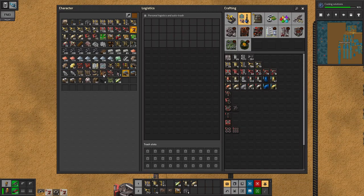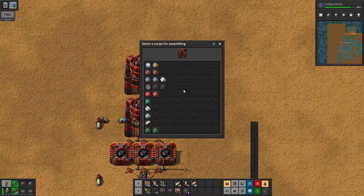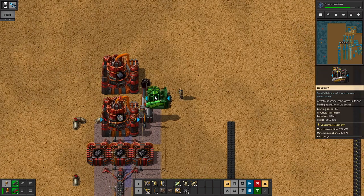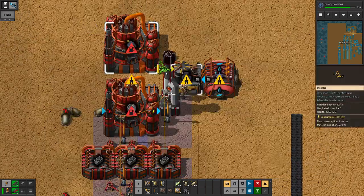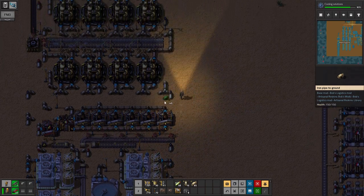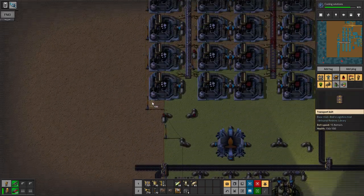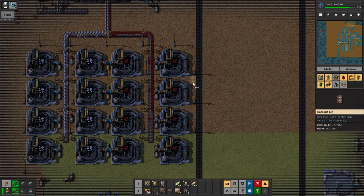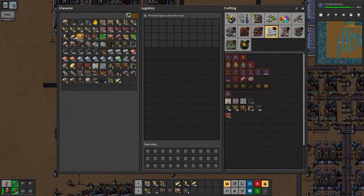And we're going to get the first use of fast stack inserters. We somehow need to get a water line down here. It would be awesome to sneak that water line through here. So what's violating our boundaries here? We've got a power pole boundary — we can fix that, no problem.